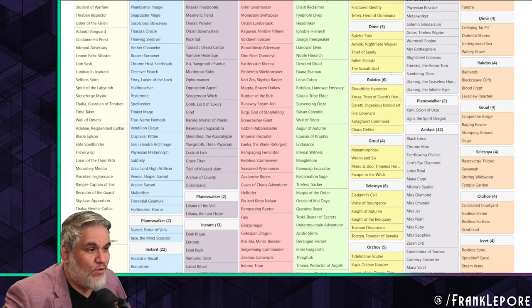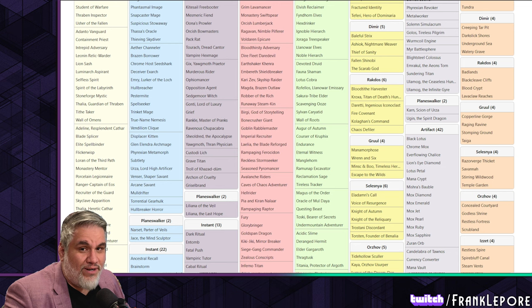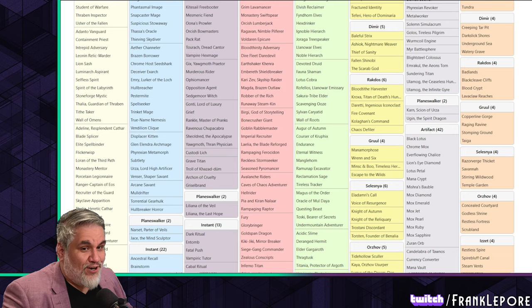For seven-drops, he has Hullbreaker Horror. I also have Inkwell Leviathan still because I think it's just a great finisher. A lot of people are down on it, but I've still won games with Inkwell Leviathan for as long as it was in the cube. That's another card the Vintage Cube cut on Magic Online - fascinating.